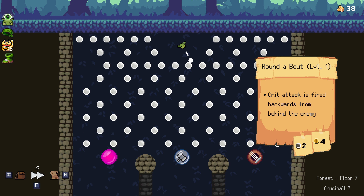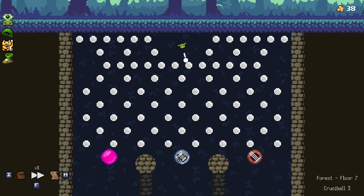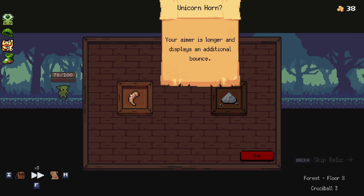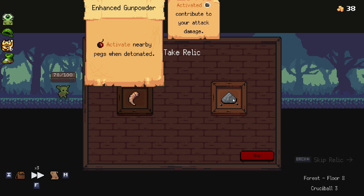What do we want? Roundabout — crit attack is fired backwards from behind the enemy. I guess I can see that working — you target an enemy in the back and then target anyone you want. We managed to get it, a two-four. That could be really good for some bosses, but honestly I almost would have preferred the hammer. I think we'll go ahead and skip — take another relic. Your aim is longer and displays some additional bounce, which is amazing. Bombs activate nearby pegs when detonated. I think I want the additional aimer — look at that, it allows you to see where you're going each time.